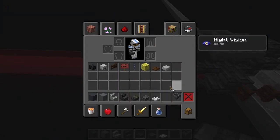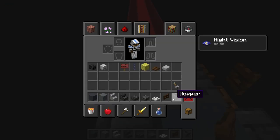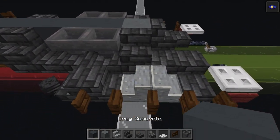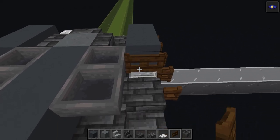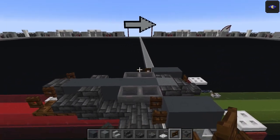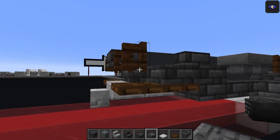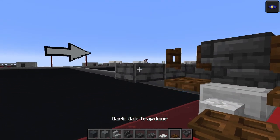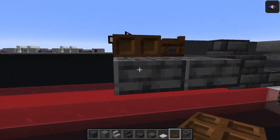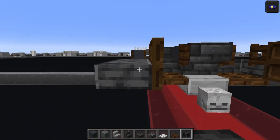Bring the dark oak fence gate back - put it there and there, then flip both of them. Take gray concrete just above the two polished andesite stairs - two gray concrete on each side. Then with the dark oak fence gate, place one on each side and flip them. Now get rid of that for this layer. Bring the dark oak trapdoor back. Place polished deep slate slab on the bottom half - one on each side. With the dark oak trapdoor, place one on each side and flip them. Add wither skeleton skulls - one on each side twice over.